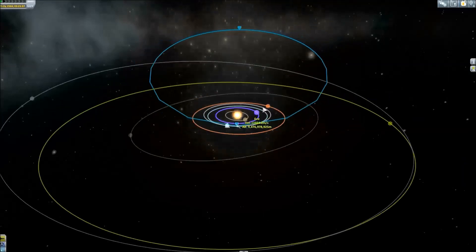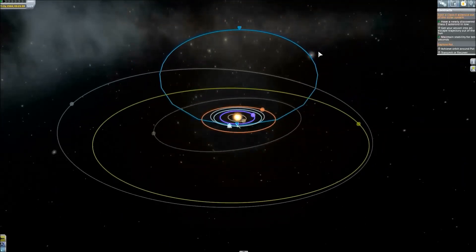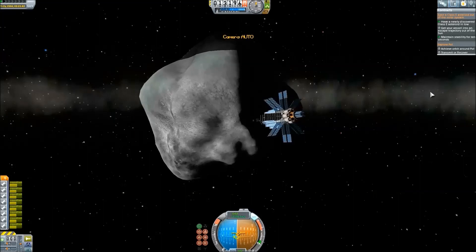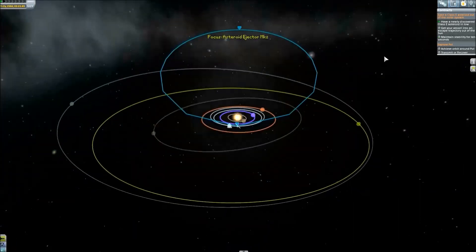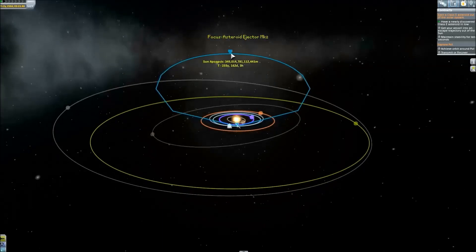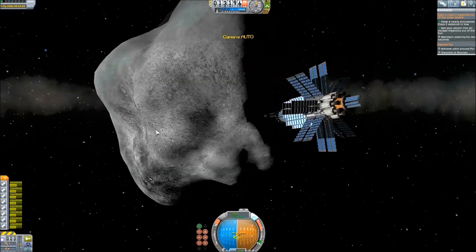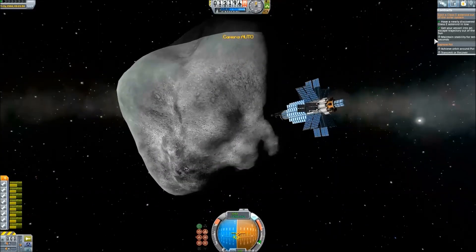Here we go — we are just below escape velocity and doing my last push here. You'll notice I'm missing Kerbal Engineer, because it turns out Kerbal Engineer crashes the game when you escape the Kerbol system. But there we go — we are on an escape trajectory. That is one completed contract, one huge asteroid ejected from the system.